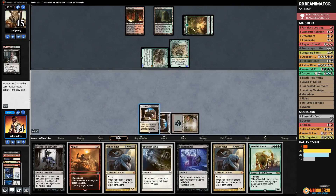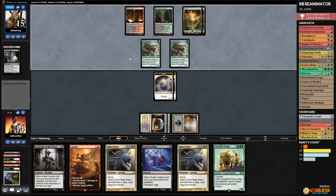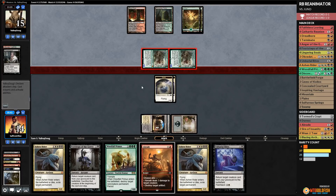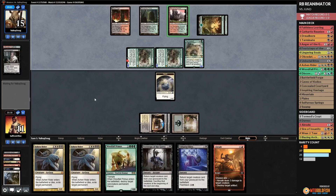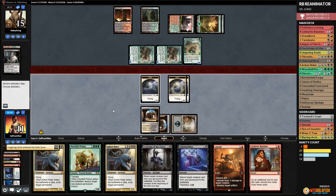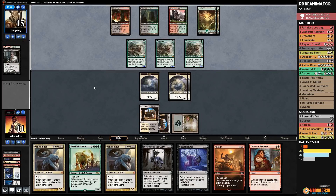The mana situation is probably going to be the death of us — we have everything we need but just can't find red mana to get stuff in the graveyard. We chump Goyf to keep our life total up, going to 11. Opponent plays another Goyf and a Stomping Ground tapped. We draw more spells but no red source — we cast Lingering Souls but this game is looking very awkward. With a red source this hand would have just eaten our opponent's board.